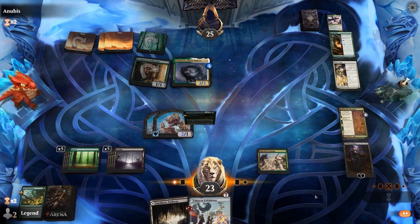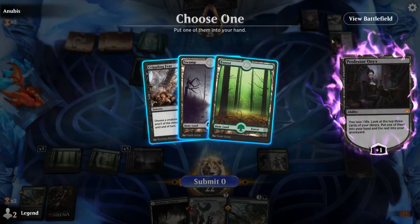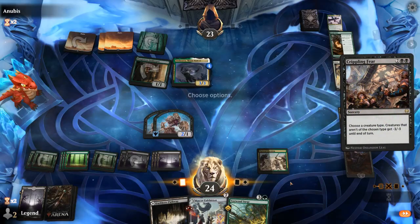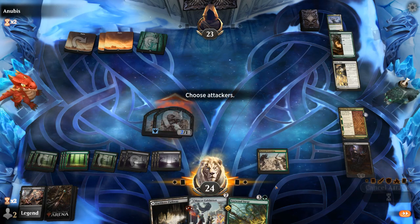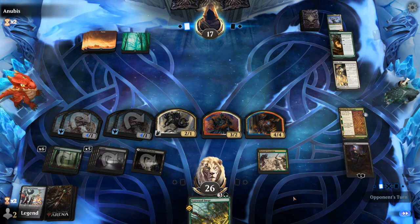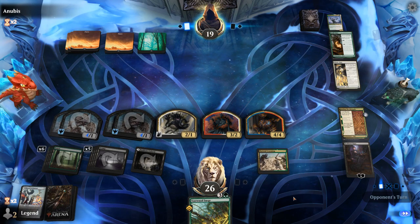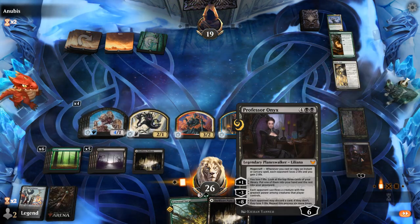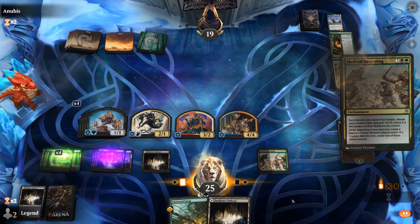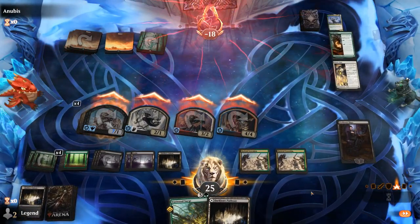We had pretty much the ideal start with an early Planeswalker that we could activate multiple turns. Crippling Fear is pretty good — name Skeleton for a one-sided sweeper. Skeletons are now 4-powered, and next turn we can kick Vastwood Surge which may already be enough to win the game. No Vorpal Sword, although another Swarming is pretty great here as it'll pump the other skeletons in play — and that should be enough for lethal attack. Sweet, on to the next one.